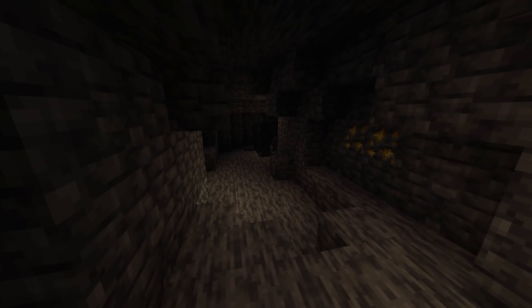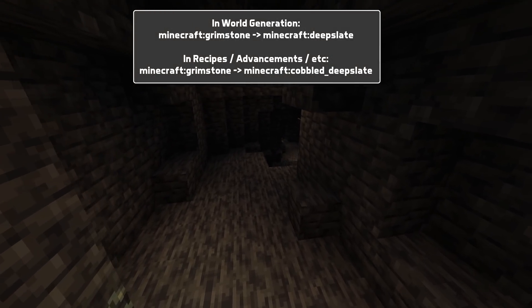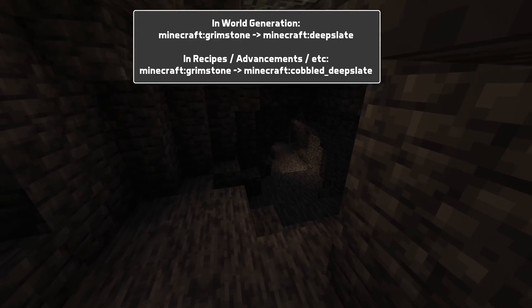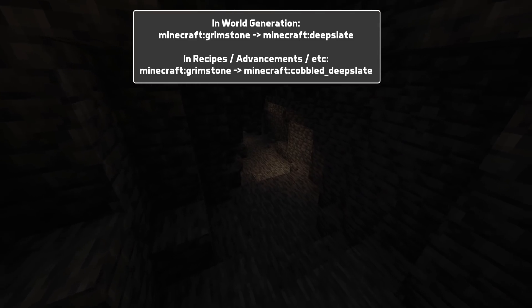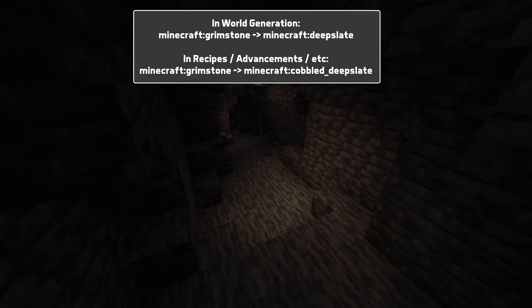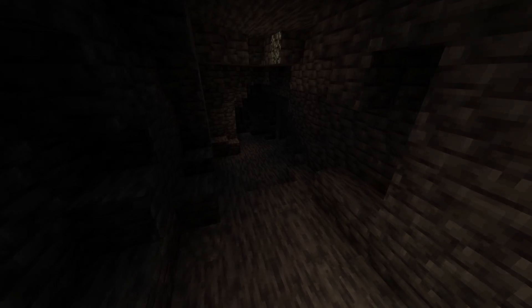Grimstone has been renamed to Deep Slate. There's actually a split in blocks here — the Grimstone that would generate in the world is now Deep Slate, whereas the Grimstone that was used in recipes and other things is now called Cobbled Deep Slate. This means a lot of recipes, advancements, texture files, models and so on have moved around. You'll have to track those if you're making a pack this early on.